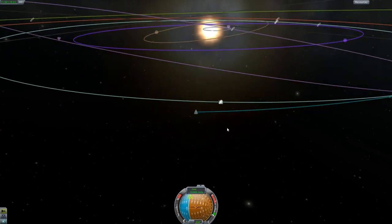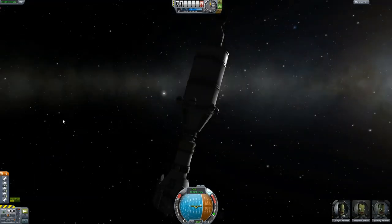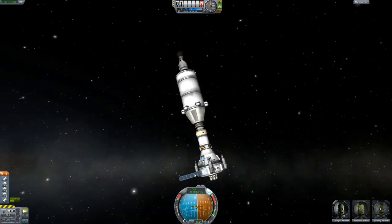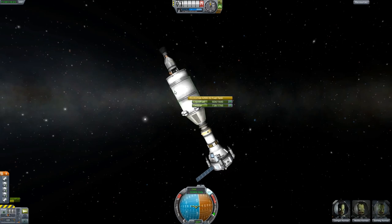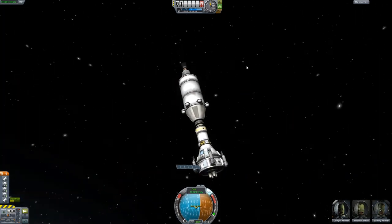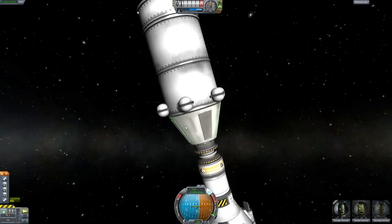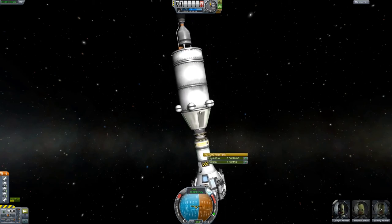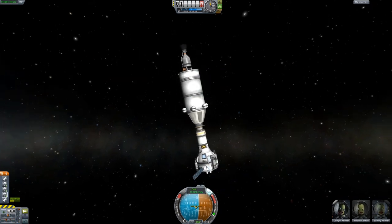Alright, that should do it. Finally, I got this. Now, if everything goes well, I should just be able to drift along this trajectory and re-enter the atmosphere. I'll stay connected to the command module for now, but as we re-enter, it might be a good idea to disconnect it just to make sure that nothing gets torn apart, and also so that the parachutes can deploy properly. I'll also want to maybe refuel the lander just in case, but it would make it heavier, so maybe not.